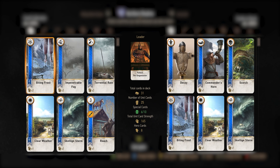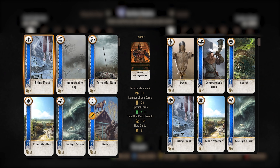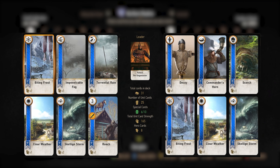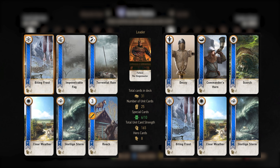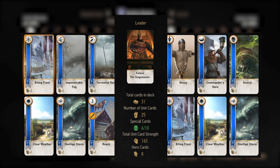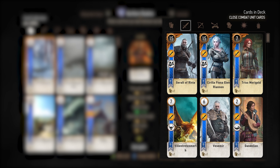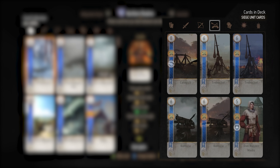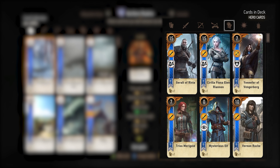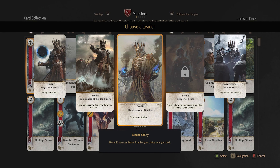On the left-hand side you'll see all the cards you can choose from in this particular faction. On the right-hand side will be your current deck, and in the middle will be statistics about your deck such as total number of cards, number of unit cards, special cards, and overall strength. You can filter through several options to see what types of cards you have, such as all cards, close combat, range, siege, special, hero cards, and more. You can also see what leader cards you have available.